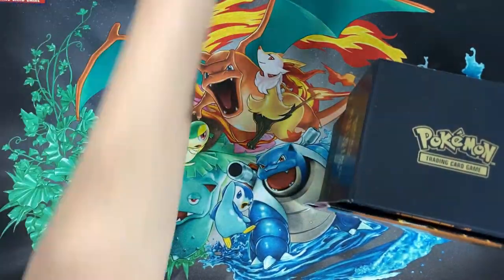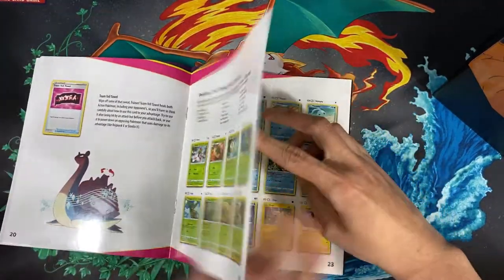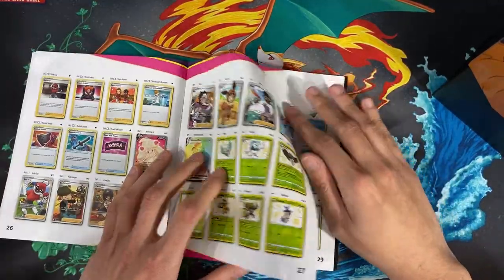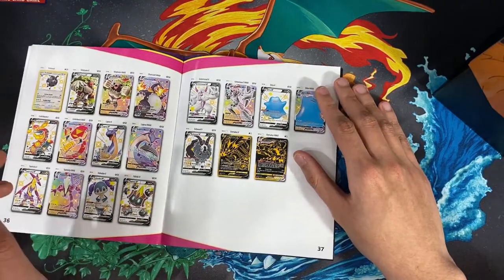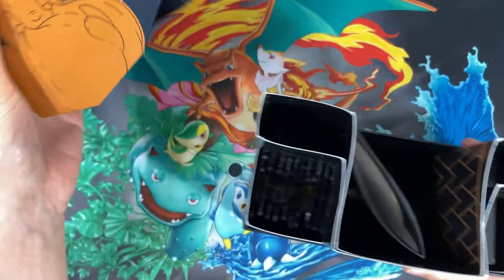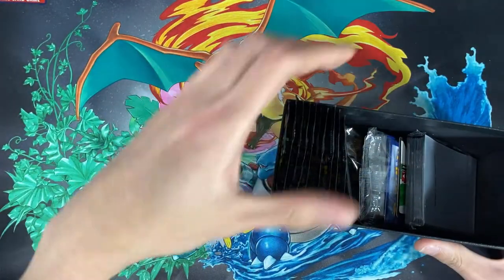Here's the booklet — I usually run straight to the card list to see what's in here. You can see there are amazing rares in here too. I think the most sought-after card is the Charizard. There are a lot of cards — it just keeps going — and a lot of shiny cards too. This set is similar to Hidden Fates in that it has lots of shiny Pokemon cards plus the new amazing rares.